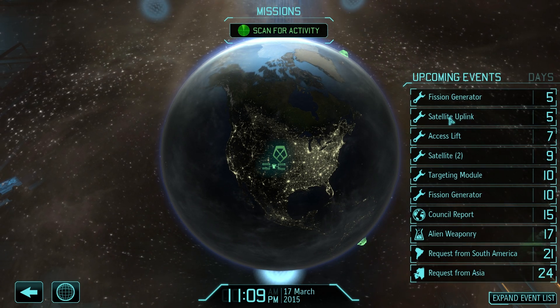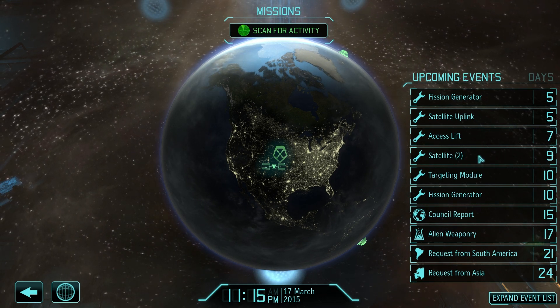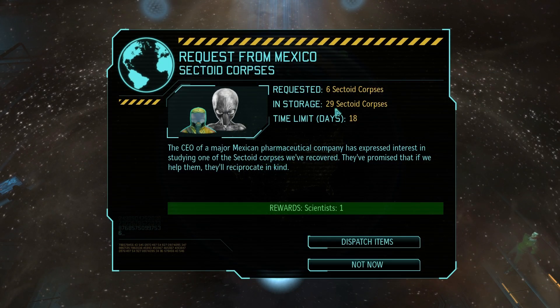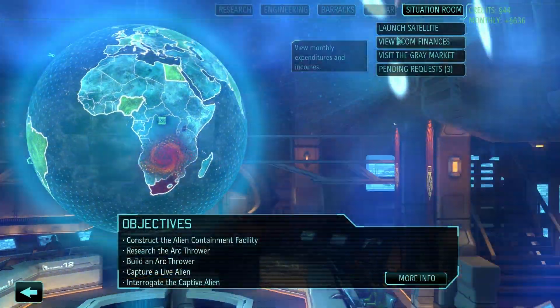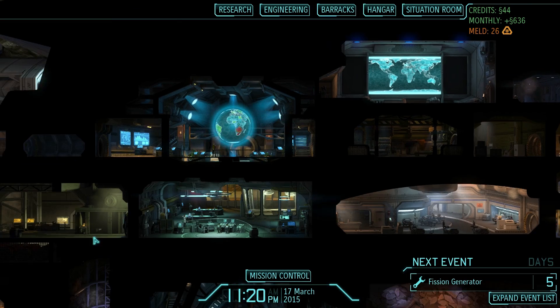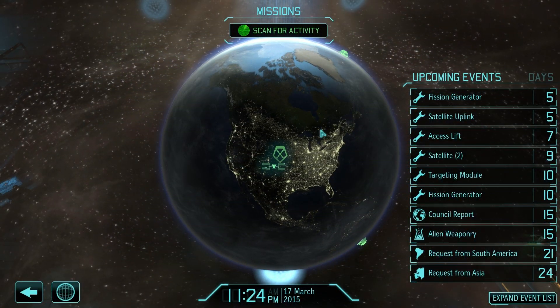It'll take five days for the uplink and nine days for the satellites, so we'll be done by the end of March. I'll try to put up at least one or two satellites per month. We're getting a reward of one scientist for some corpses — sure, you can have them. Some Mexicans are happy with us. Does that actually lower their panic a little bit? I don't know if they were at a full block or not. It was just passive time passing — I didn't even hit scan.